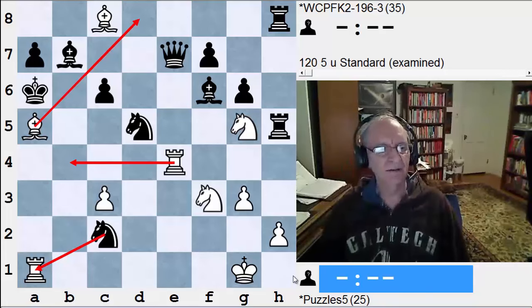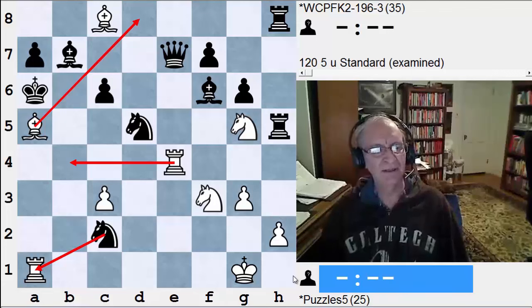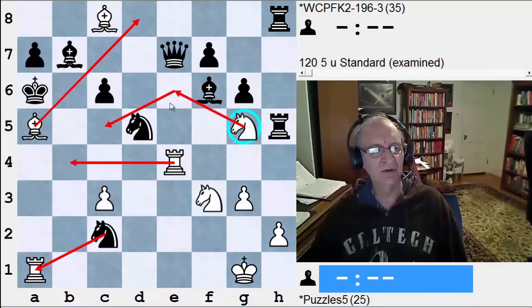Guarding b5 with rook b4 doesn't work. Let's see if a knight can mate. This knight on g5 can check in two moves.